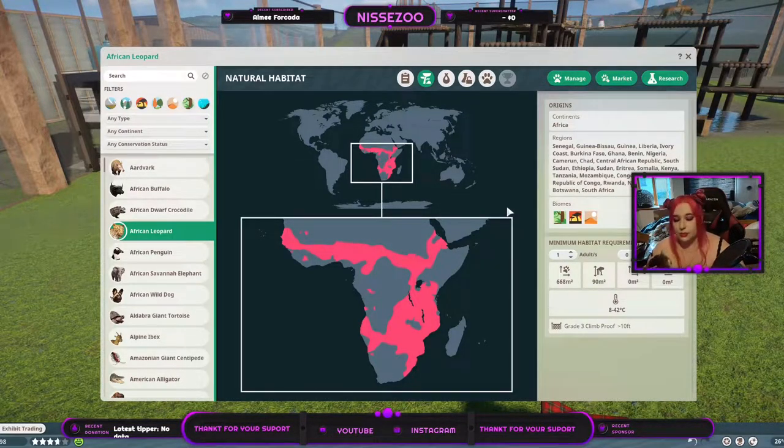Sorry — I had a cat here who wanted attention, so he's going to join us for the rest of this video apparently. They live in tropical grassland and desert biomes, and one of them needs 668 square meters — exactly the same as the rest of these leopards.